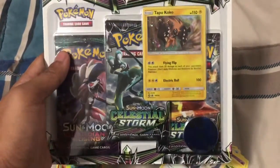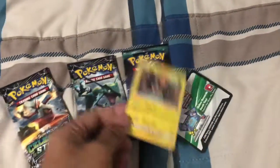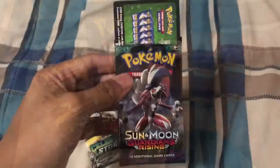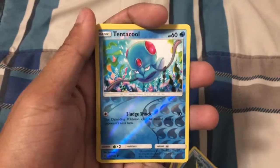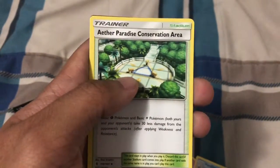We saved Team Up for last since it's the new set. So let's open these three blister booster packs first. Done removing the cardboard. We have a promo card — Tapu Koko! Nice, I love this card! Setting that aside. The first booster pack in the blister is Guardian Rising. We have Crabrawler, Jellicent, Jolteon... and a reverse hollo in the reverse slot, and the rare is Leavanny. Steel Energy, Whimsicott, Vanillish, and a stadium trainer card.